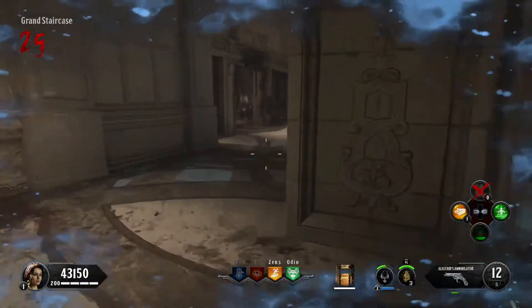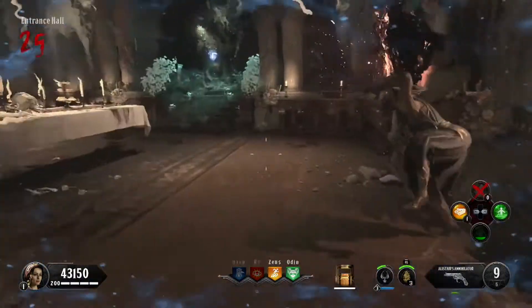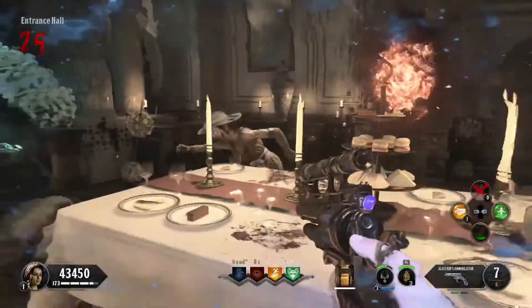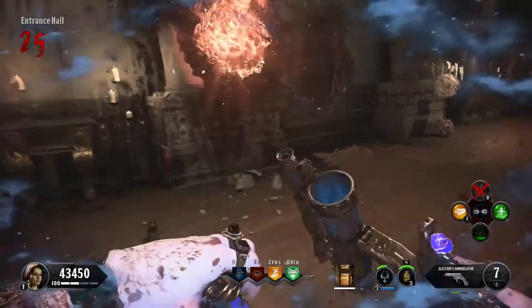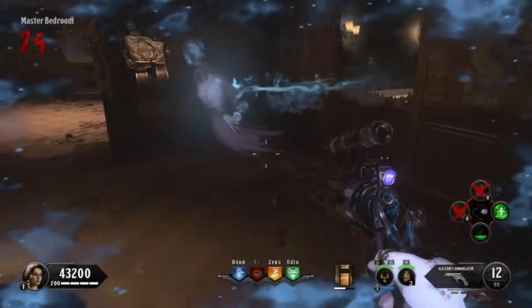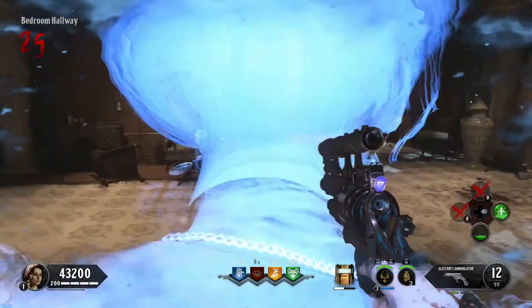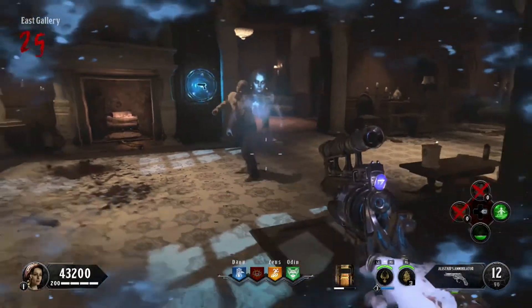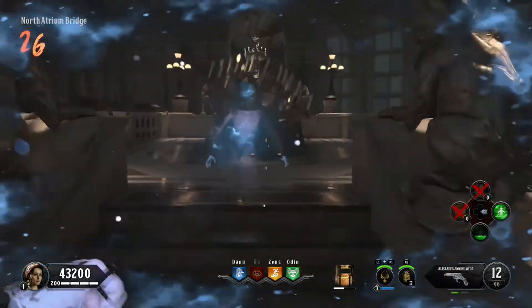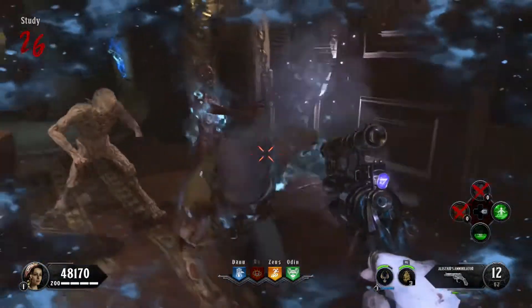There are several spawn locations to be aware of. The entrance hall is a very popular spot — head towards the windows or the perk machine. Also check the master bedroom window, and down in the wine cellar check every window there. The ghost can also spawn in the music room. If you can't find it in any of those locations, go around every room in the map and look in every window.